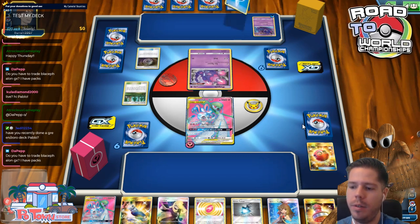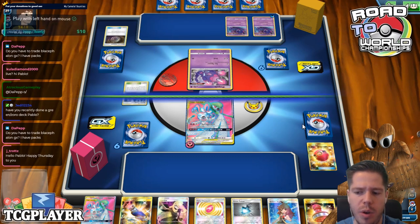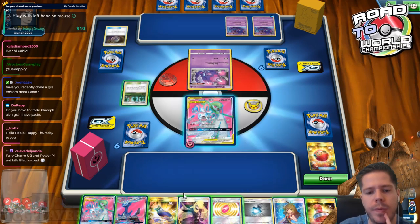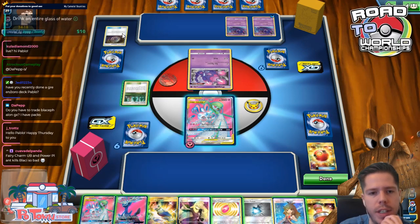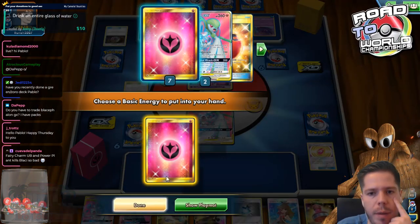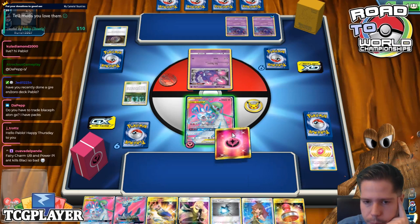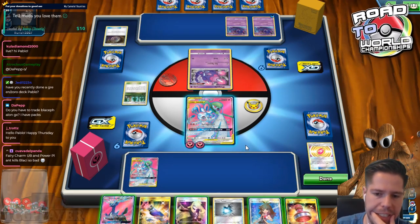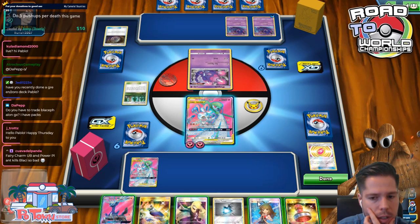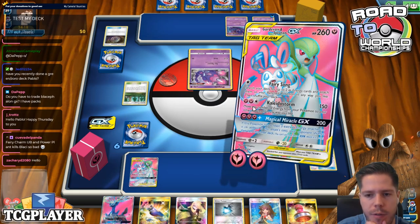Have I recently done a Green Zoro deck? Zoroark GX? No. Zoroark Greninja GX? Definitely not. Okay, will I be using Cernias here? Maybe. I definitely don't think I'll be using the Lightning Fairy Charm, so I'm gonna grab this guy. The Ultra Beast Fairy Charm being prized is not a big deal — we have tons of Power Plants to deal with the Kaleo GX. I'm not too worried about that. I kind of don't even want Greens here; I'm not exactly sure what I'm gonna need, so I think for now I'm just gonna Fairy Song.